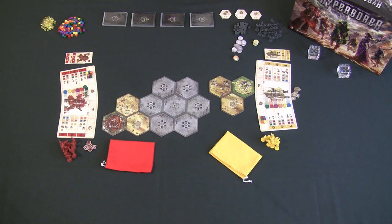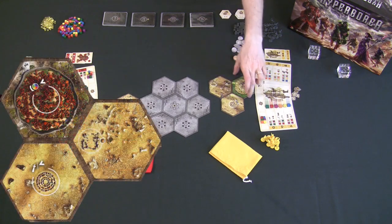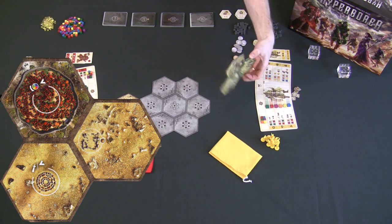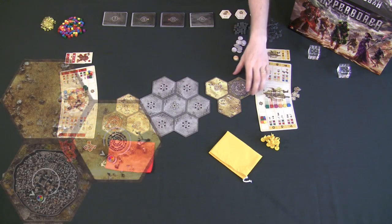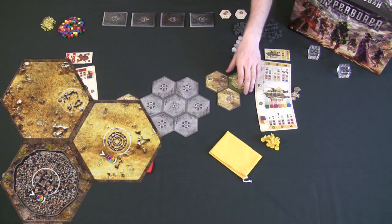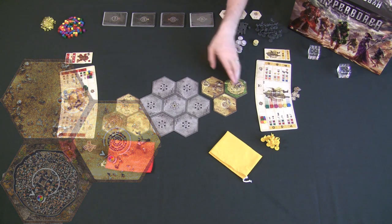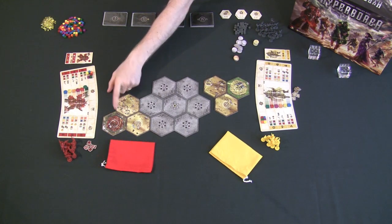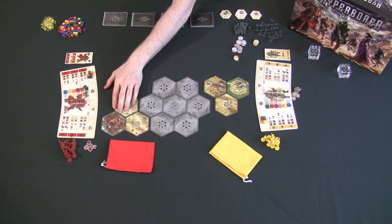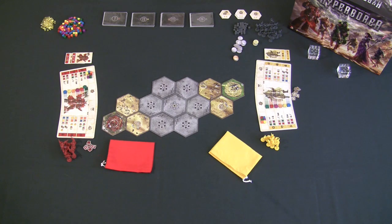To set up Hyperborea, every player gets a race board — three attached hexagon tiles forming one board. Each board is double-sided: one side for playing without special race powers using neutral cities, and the other side color-coded per player with their capital city in their race's color. This homeland board then attaches to the main game board, which is built differently every time you play.